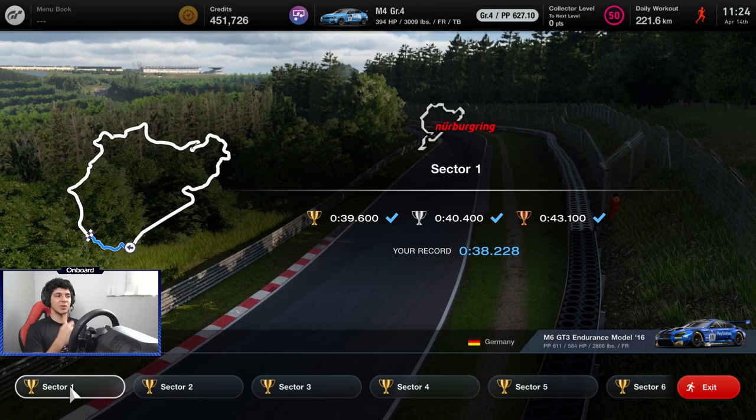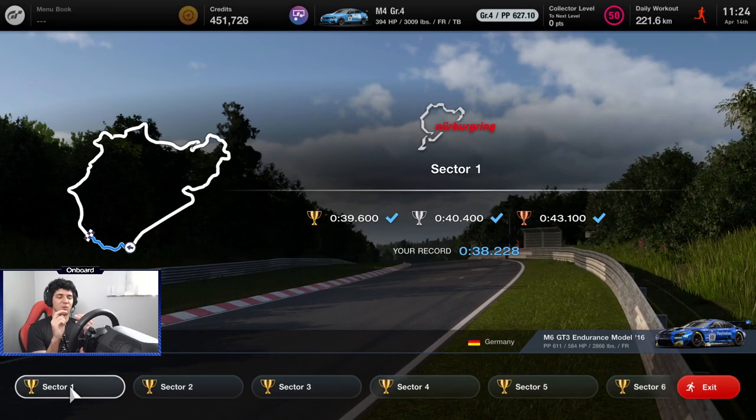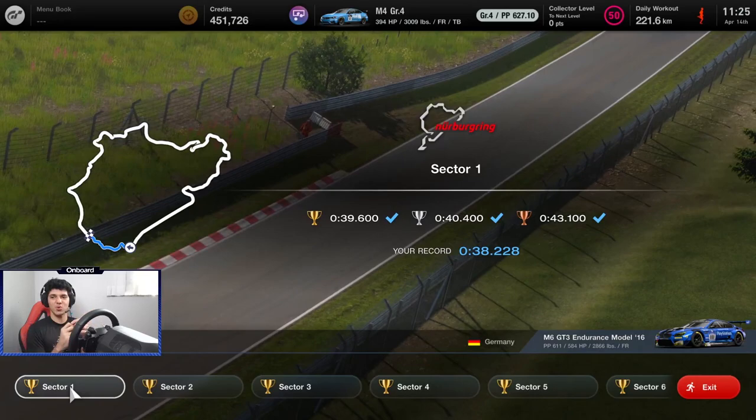How to get everything gold. The first thing you want to do is just do the sectors. You have to really know the track well — the braking points, which curbs you can use, where the bumps are, where the tricky points are that you have to be a bit more careful about. The first priority is to memorize all those details around the whole track.